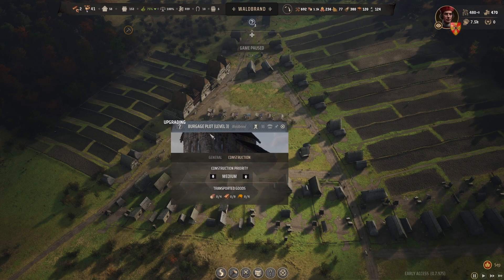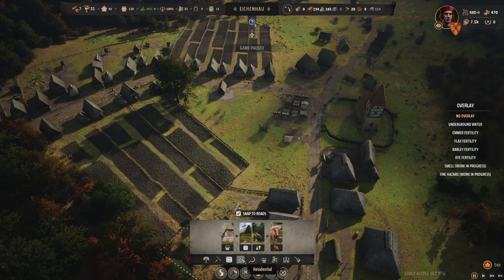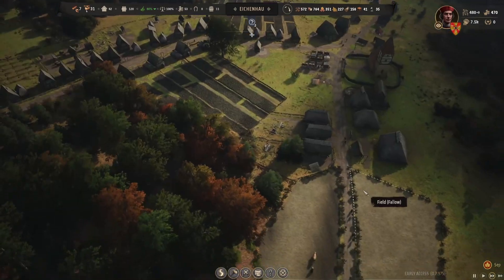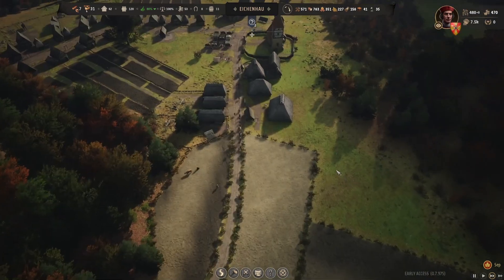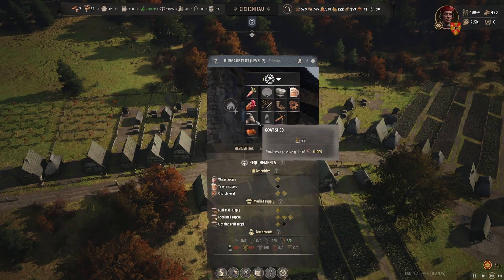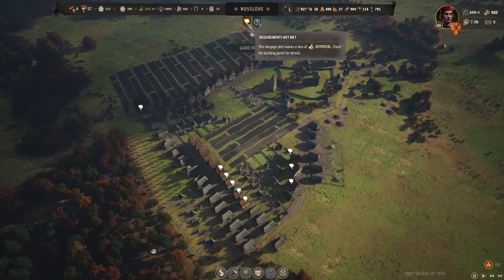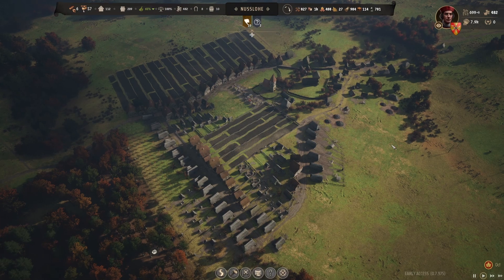I can get another level three burgish plot down here in Walbrand. In Ikenhow, I need a malt house, which I still don't have the timber for, so I've got to get some timber and then I'll make a malt house. Then I'll work on making a brewery down here so I can level this up as well. I can make a couple more chicken coops too. It looks like they get angry when food is taken with the tithing, but they quickly get it back.